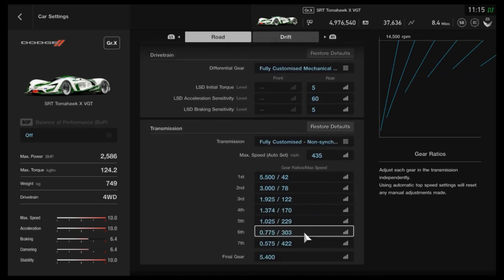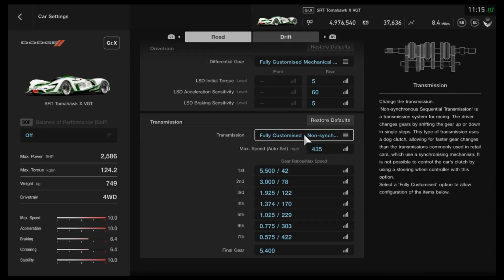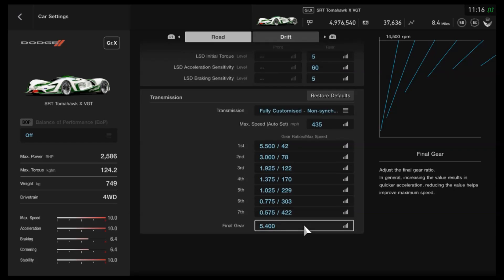For the transmission, it's a completely new setup compared to before — fully customised transmission with an auto setting of 435. I don't think I've done a gearbox flip on this one, so you should be able to get these numbers straight off the bat. If you can't, fit the stock transmission then fit the race one again to reset the numbers. The gear ratios I'd recommend are: 5.5, 3, 19.25, 13.74, 5.5, 10.25, 7.75, 5.75, with a final drive of 5.4.